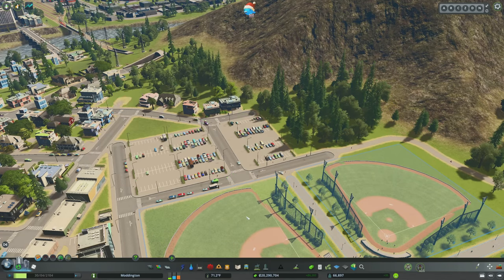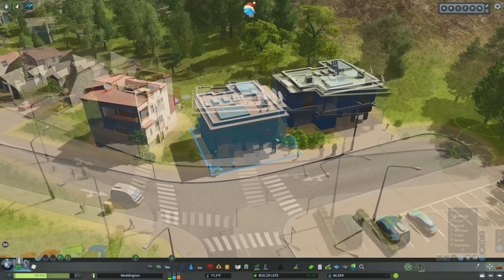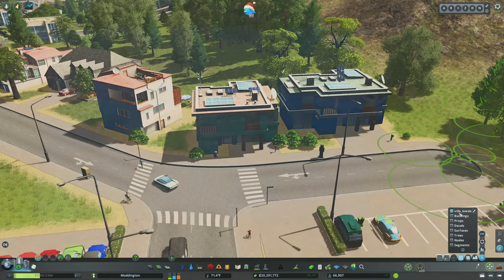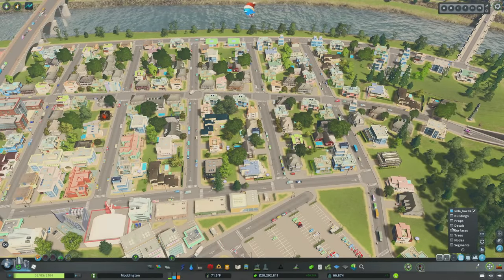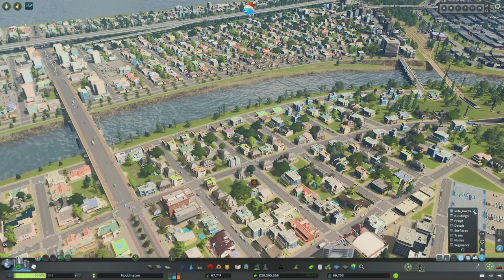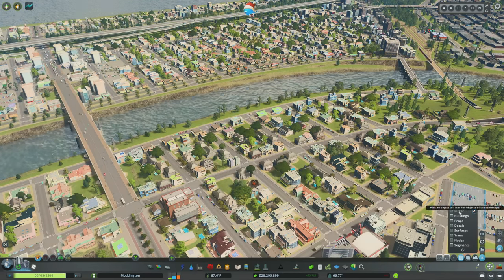If you want to go even more nuanced and there's a building you really don't like, select Buildings mode and use the Picker eyedropper to select a specific building type. You can select everything in the city and only that individual building type will be selected — hit Delete and just that building disappears. Double-click the eyedropper to completely clear that filter.